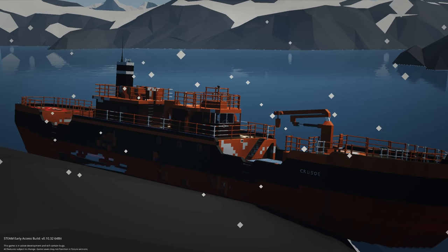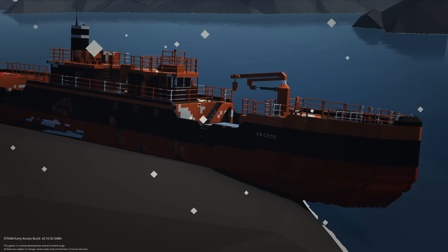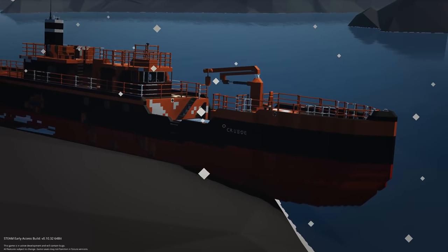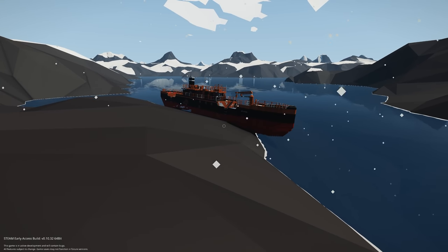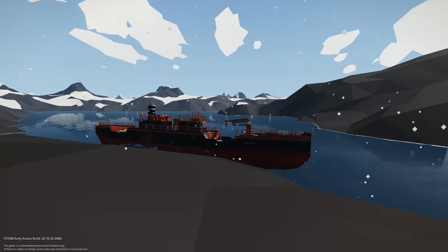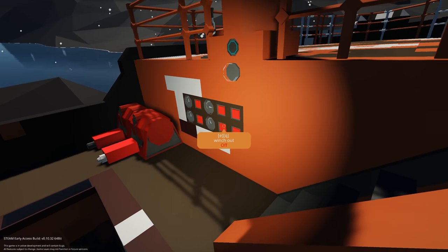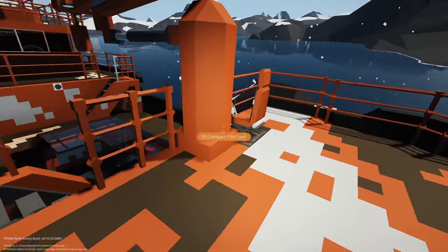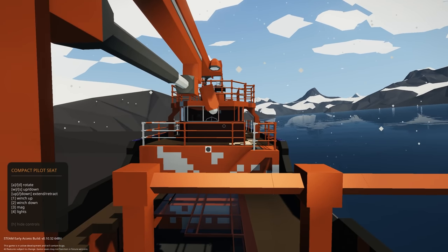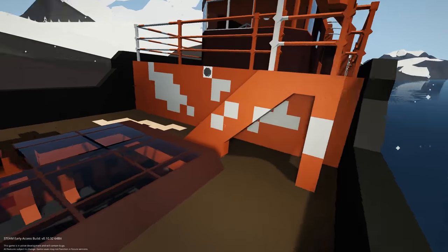Moving on to the next one, we have the Crusoe Shipwrecked, submitted by Williams. This looks really cool — I love the idea of a shipwreck-kind-of base made on an island. You can see I've placed it in the Arctic on a little shelf here. I love the detail — it looks very old and rusty, which is really quite nice. Going up to the main deck, it seems like we have winch in and winch out pumps, I'm guessing for refueling and recharging. We also have a crane — there's a crane seat we can actually go and move, so you can get cargo inside.